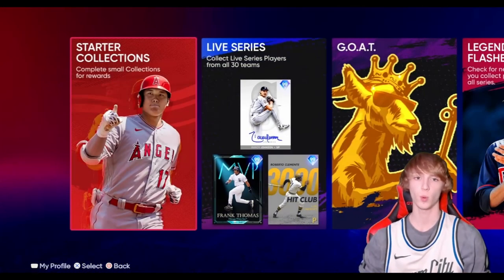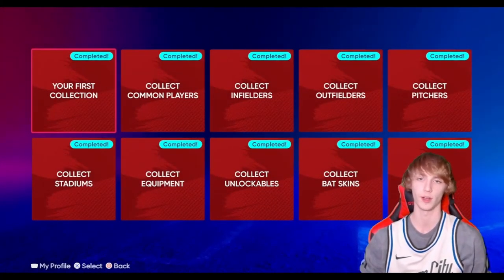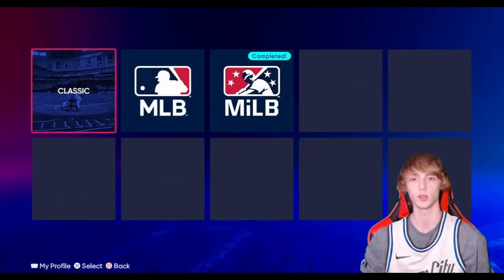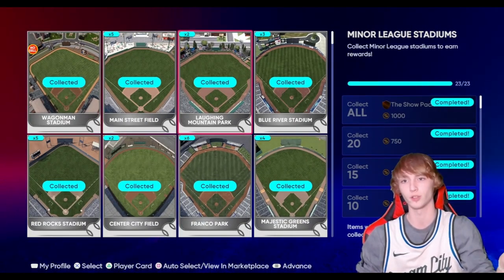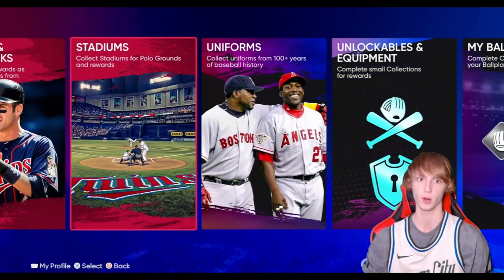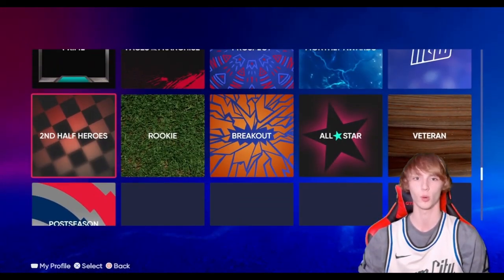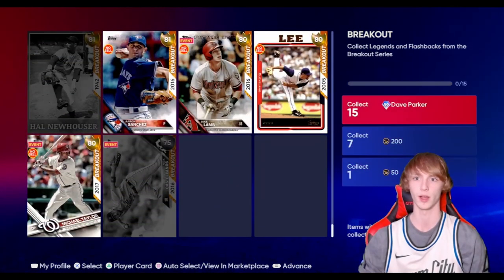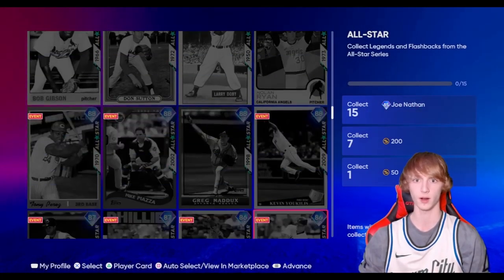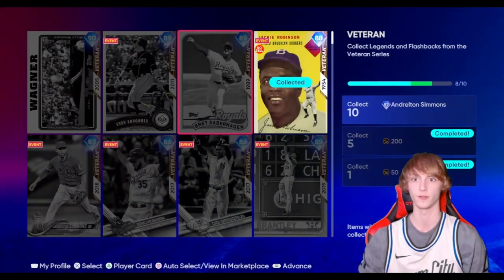Next up, let's touch on collections. There are starter collections, but if you haven't done those you may as well do them. The main ones I want to talk about are the stadium ones — you guys probably have a bunch of stadiums sitting in your binder you haven't collected yet. You can get free packs and free stuff just for collecting them since you're probably not going to sell them anyway. There are also legends and flashbacks, breakouts like Dave Parker, and all-star cards like Joe Nathan.